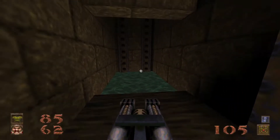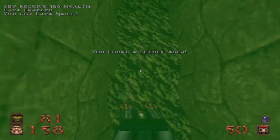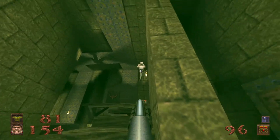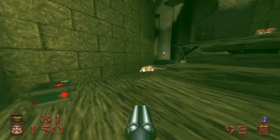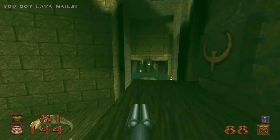Secret number three: dive back down to the slime, get the bio suit, surface through here — lava nails! There's one of your new ammo types right there. Lava nails are essentially just more powerful versions of nails, and let me tell you, a super nail gun armed with lava nails is an absolute force. So treat these babies like they are gold.